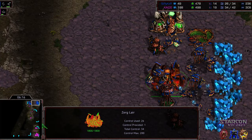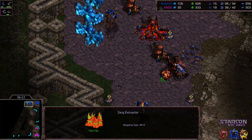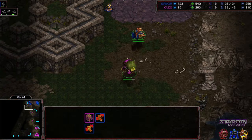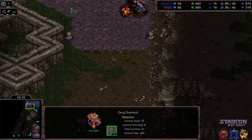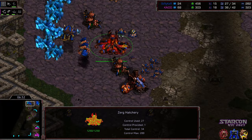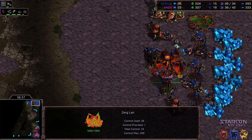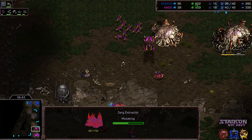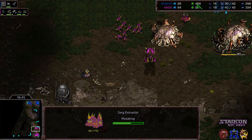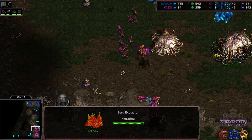As the Mutalisk count starts to grow, the ability to deny that Natural Expansion is going to diminish. Now it is up to Kaido — currently with the Worker Lead — to do some sort of aggression to make up the difference in gas over the short haul. It looks like the Overlord has exposed the Mutalisks, not there to defend, eating a little bit of fire. Stryker's got to flip the script here. Stryker has a big gas lead, but he needs to get the Minerals out. I'm having an off casting day.